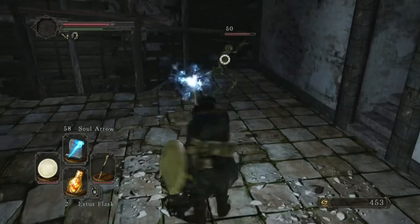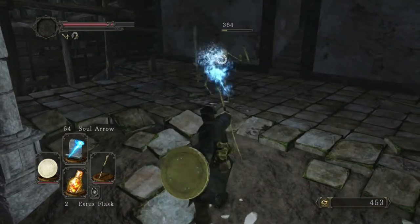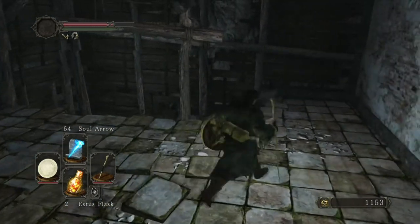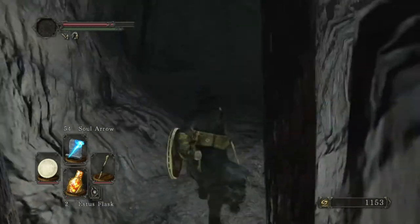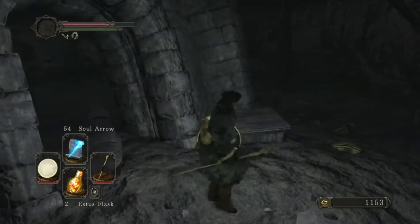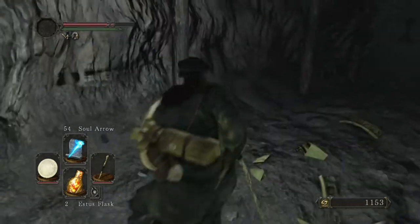Defending my stuff! Yo, these dudes are strong. Maybe I should not be doing this because — oh, I got a human effigy though, never mind, let's keep doing this. Man, that dude was strong. He takes my attacks like whatever. Oh my god, it's an Estus Flask Shard! Hell yeah dude, this was hella worth it.